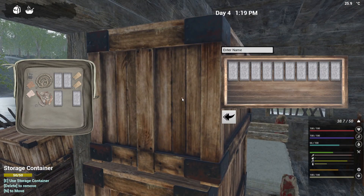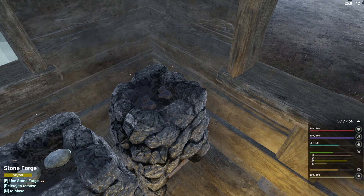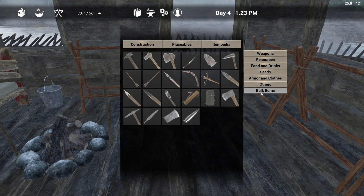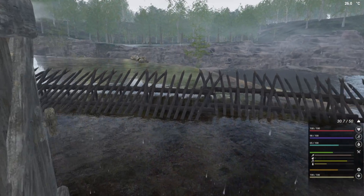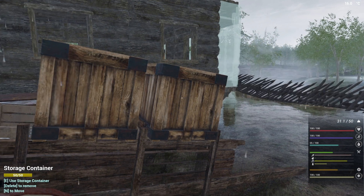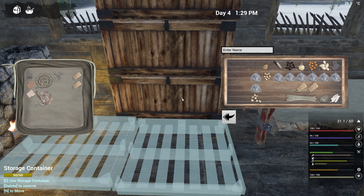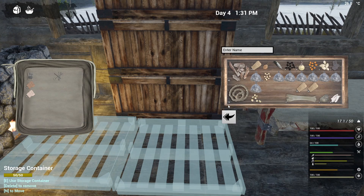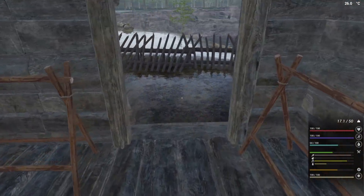Awesome — so that brings us to 14, so we only need four more. Two more plus we need nails — I think we need eight nails. How many did we bring back from town? Eight nails — oh, that's awesome, so we've got the nails for it. That works out really well. So 10, 23 — we've got 33 spike traps. That's not so bad really.